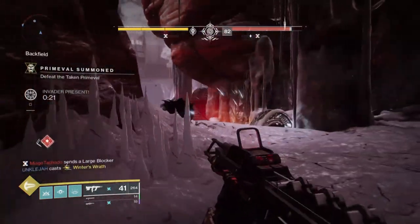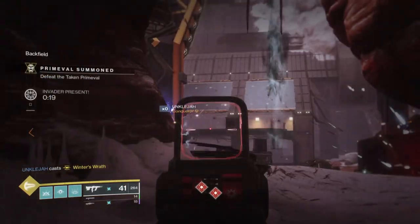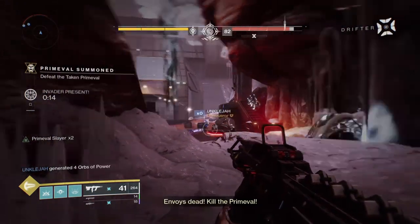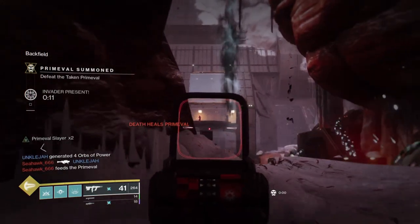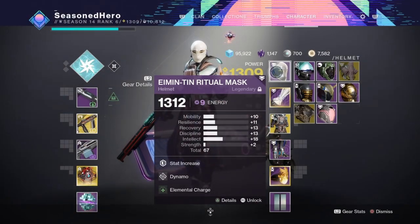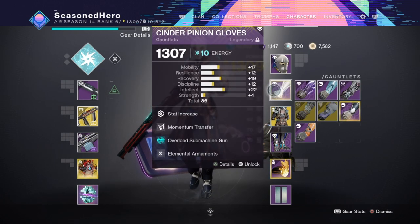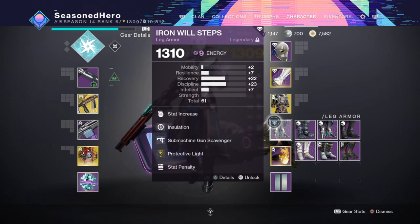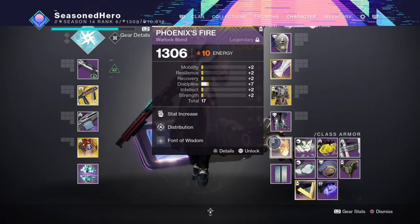Once intellect and discipline are both covered, you should have enough space left over to build into the rest of the stats as you please. For the mods, here is what I chose for the best chances of making the build feel comfortable and usable. Head: Resilience, Dynamo, and Elemental Charge mod. Arms: Recovery, Momentum Transfer, Overload Machine Gun, and Elemental Armaments mod. Chest: Resilience, Concussive Dampener x2, and Elemental Ordnance mod. Legs: Discipline, Insulation, Siphon Machine Gun, Scavenger, and Protective Light mod. Bond: Discipline, Distribution, and Font of Wisdom mod.